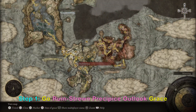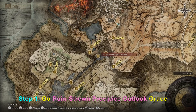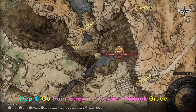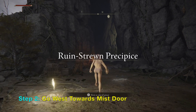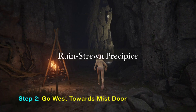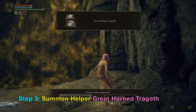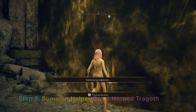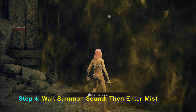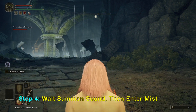First, watch my video called 'Skipping Grand Lift Objectives' — it will take you to this ruin. The site of grace is called Strong Precipice Outlook. Once you are here, you want to summon the NPC helper Great Horn Tragoth, then traverse into the mist. This is the location of a dragon that holds an overpowered sword that we want to get.